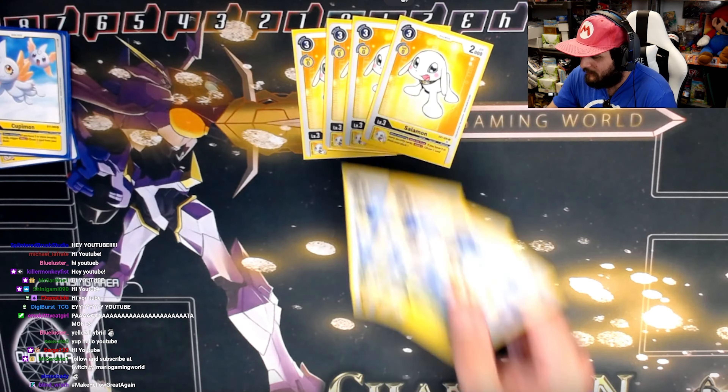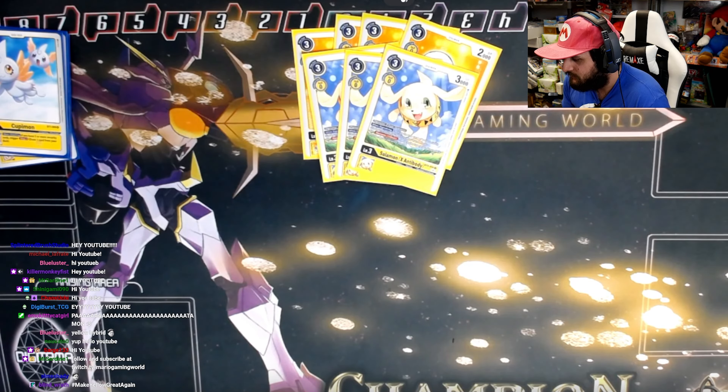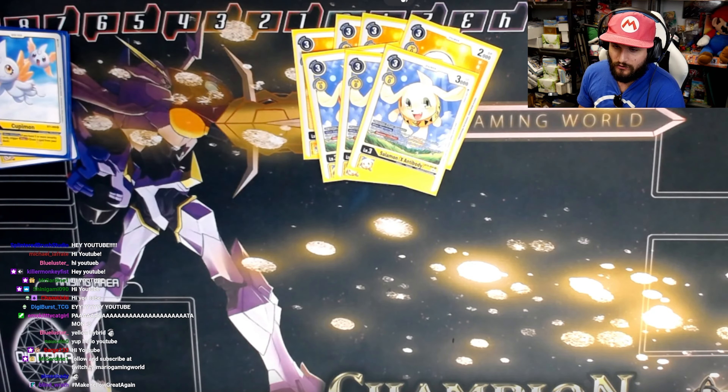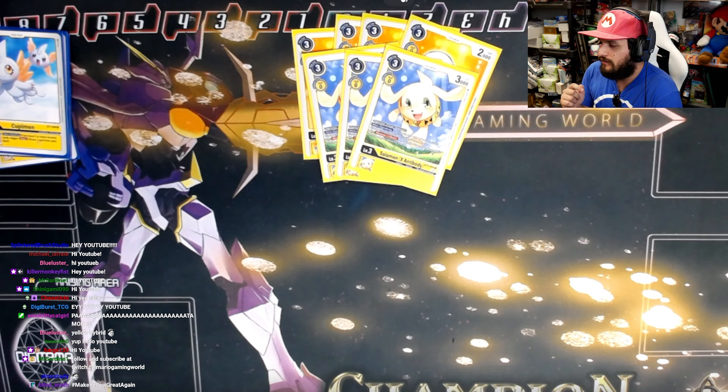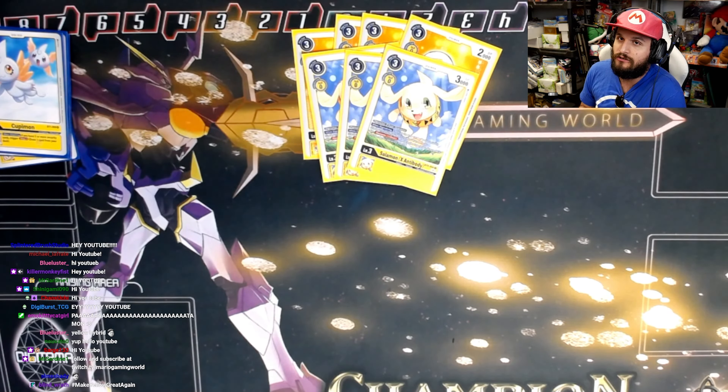We play three Salomon X Antibody. This card is broken — it evolves onto your Salomon for free. You can evolve it on an egg but I would not do that. When you digivolve, you look at your top security card and can add it to your hand and recover if you want. It lets you peek at your security, potentially replacing something you want in hand by top-decking something you want in security. It's a really good value card.